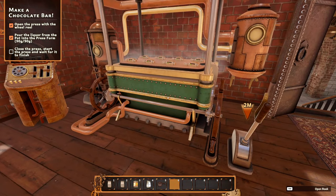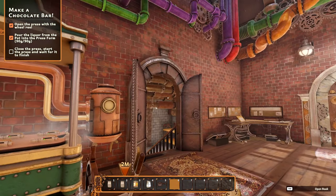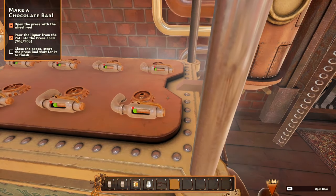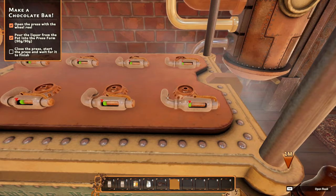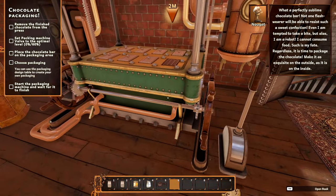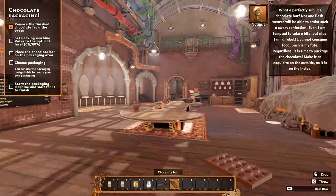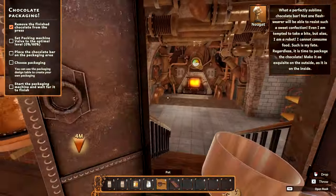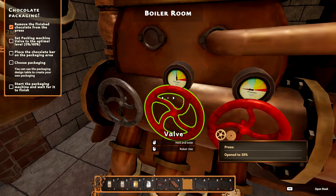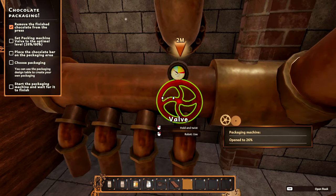Did I do that right? It's still flashing but it says wait for it to finish. Is there a little meter somewhere? It doesn't really seem to be working - oh there we go! Bring this up and we can grab ourselves a chocolate bar - look at that dude! Set the packaging machine valve to optimal. You know what, I'm just going to be safe and turn this off - safe is good. Okay, we got it to 60.